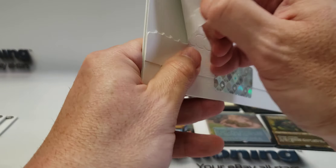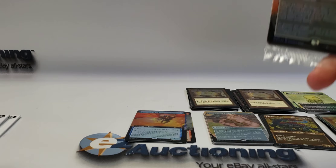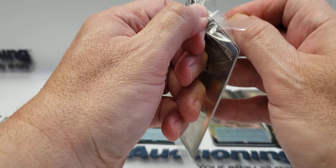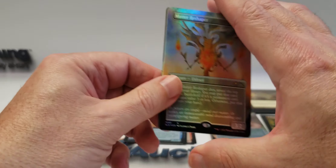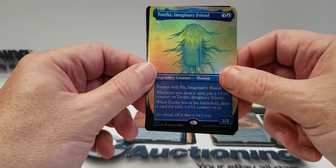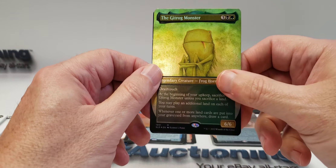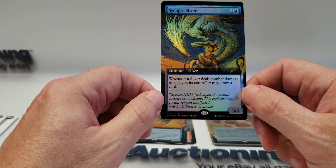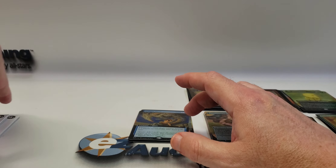This is the foil version of that set. So far we haven't had any duplicates of the sliver cards. Here's the foil Matter Reshaper, Toothy, Imaginative Rascal, Gitrog Monster, and a Synapse Sliver. I run just one in my sliver deck because that's really all you need — it lets you draw extra cards whenever you deal damage.